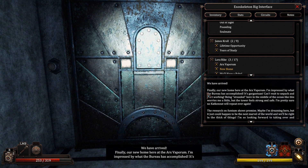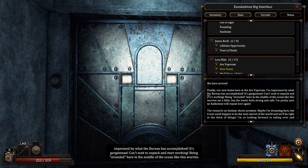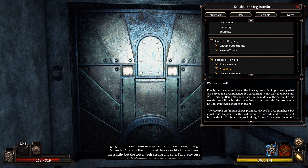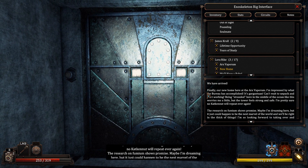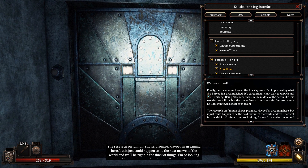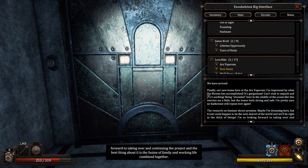We have arrived. Finally our new home here at the Ark of Aporum. I'm impressed by what the Bureau has accomplished. It's gargantuan. Can't wait to unpack and start working. Being stranded here in the middle of the ocean like this worries me a little, but the tower feels strong and safe. The research on the Fumium shows promise. Maybe I'm dreaming here, but it could just happen to be the next marvel of the world. And we'll be right in the thick of things. I'm so looking forward to taking over and continuing the project, and the best thing is the fusion of family and working life combined together.